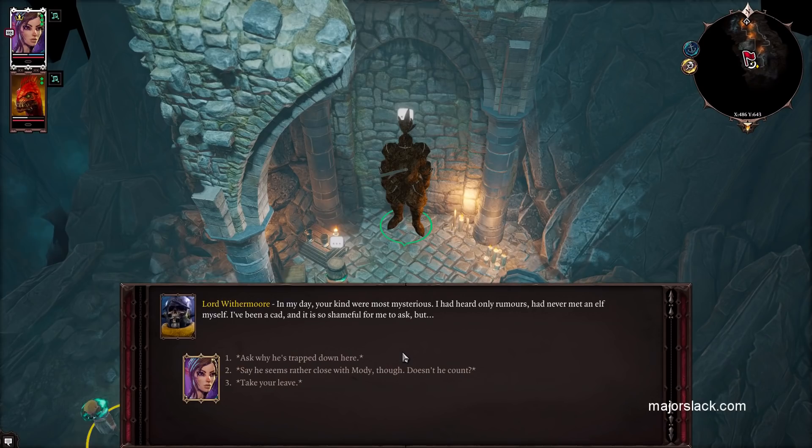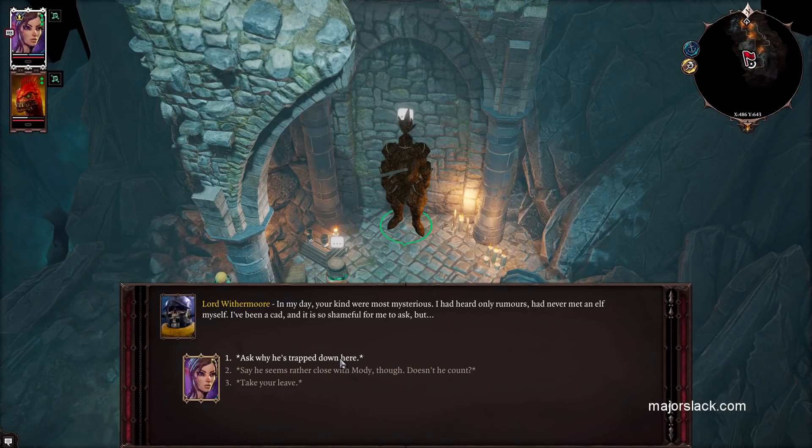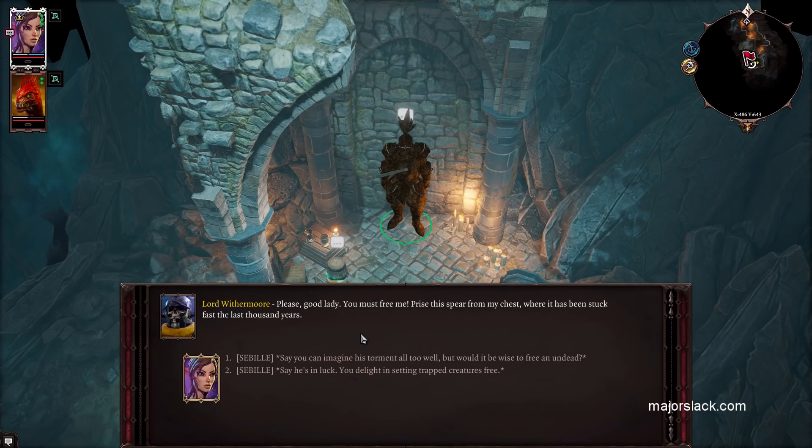'Why are you trapped down here?' 'My king — Bracus Rex by name. The Order of the Source Hunters discovered a great horror upon this prison isle, and I was sent to stop it. Yet my failure was absolute. I am not fit to bear the insignia of the Source Hunters any longer.' 'Please, good lady, you must free me. Prize this spear from my chest, where it has been stuck fast for the last thousand years.'